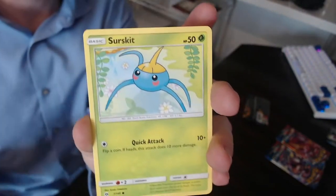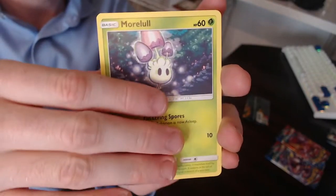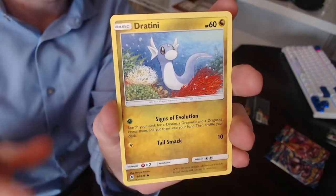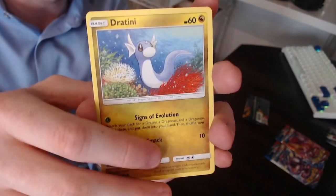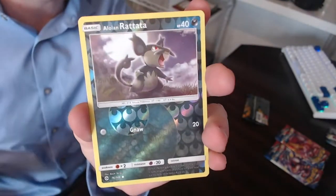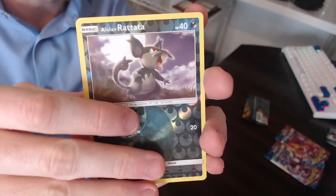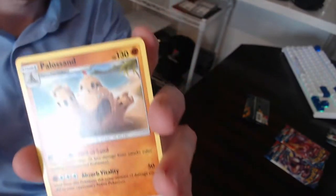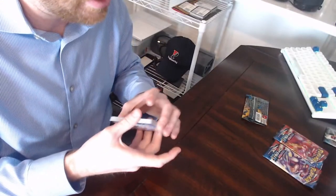We got Dartrix — I think that's our second Dartrix but from a different set — Poké Ball, Surskit, Fomantis, Morelull, Sandygast, Dratini. I haven't seen the Dragon type in a really long time — it's a nice artwork on the Dratini, just hanging out in the coral reef. The reverse is Alolan Rattata, and the non-holo is Palossand. I'm actually not familiar with this Pokémon because I didn't play the Sun and Moon era game — if you guys played it and recommend it, please let me know in the comments below.